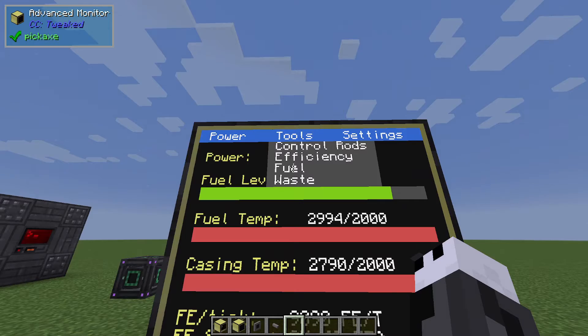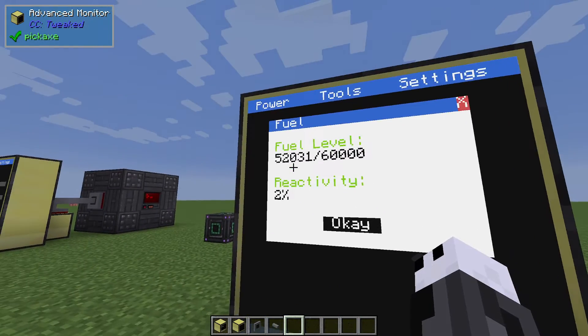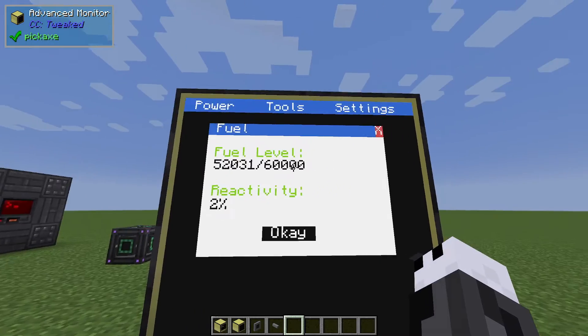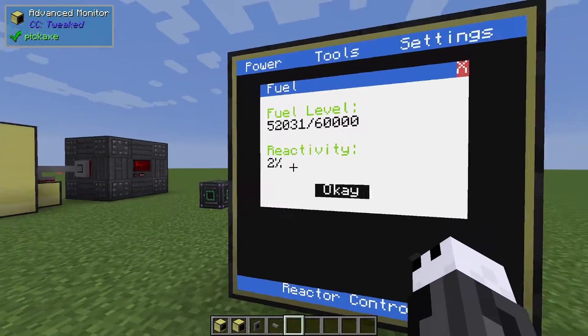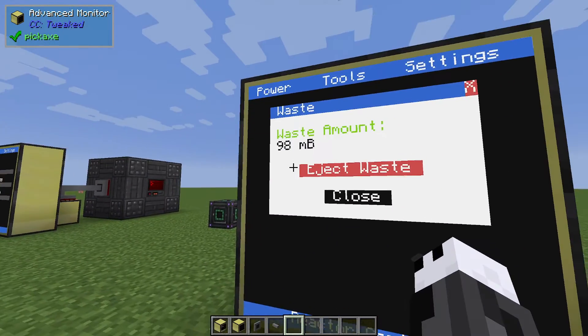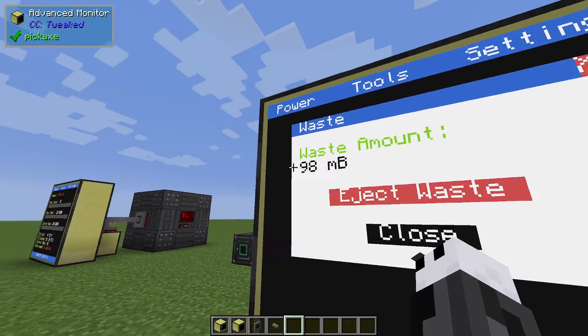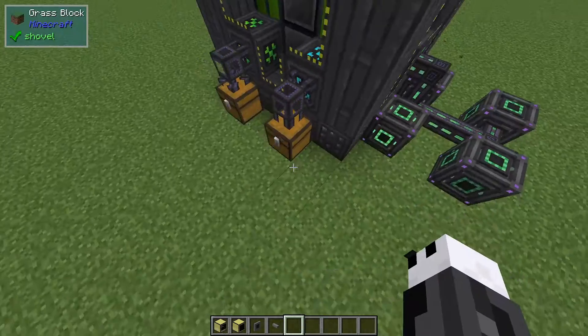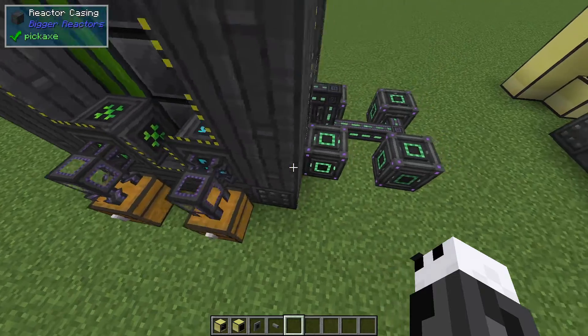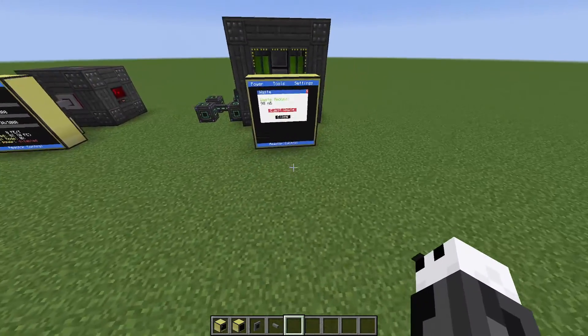You can also see your fuel level: we're at 52,031 out of 60,000 with a reactivity of 2%. You can also see how much waste has been generated — we have 98 megabuckets here, so not even an ingot. We do have some cyanite.